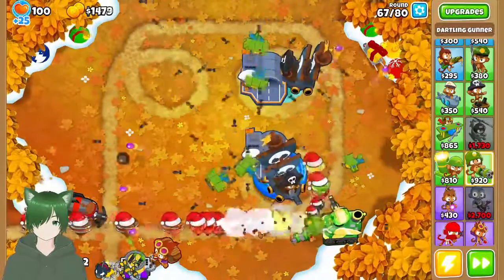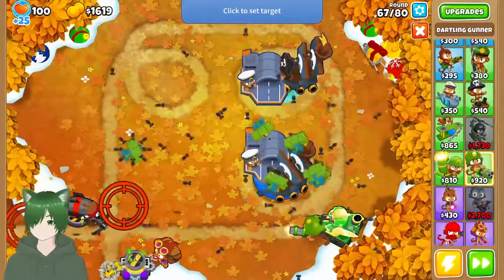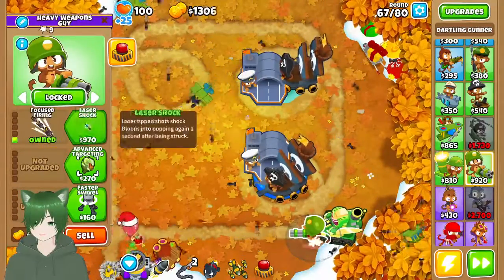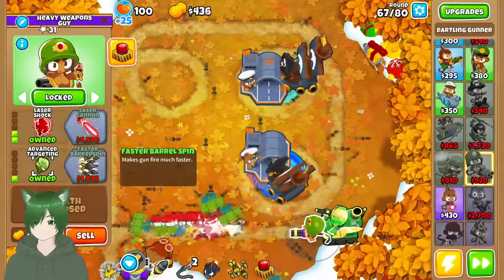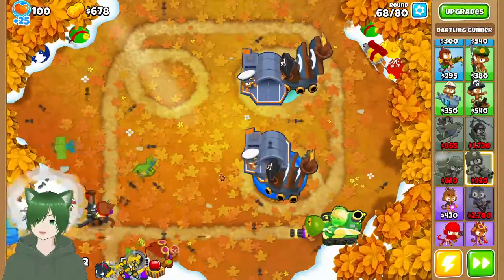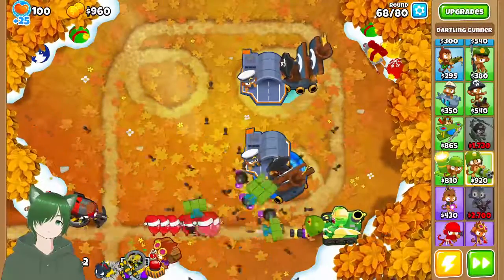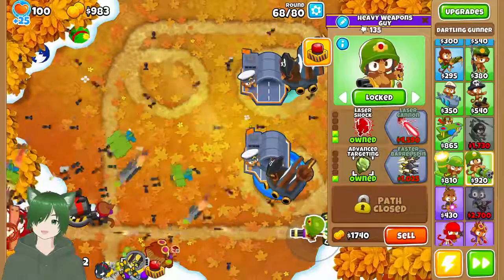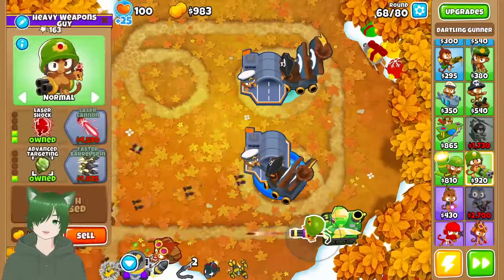Oh, I can fit a dartling here — that would actually be nice. Actually, I don't think I can fit a dartling here. If you couldn't tell, some of my towers are named after the mercs from TF2 — like the Scout, Heavy Weapons Guy, and the Medic. Oops, I didn't mean to do that.